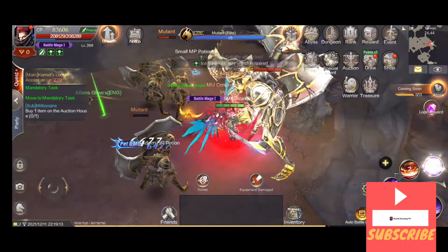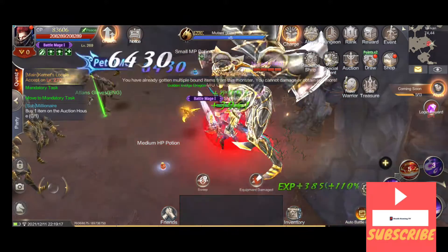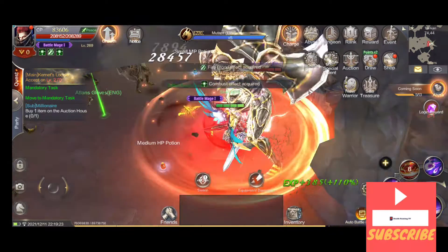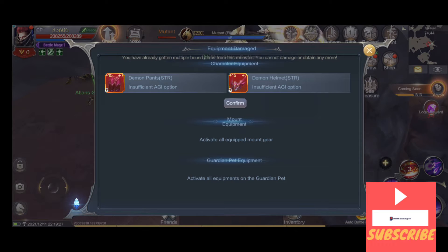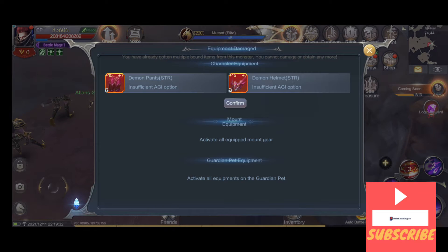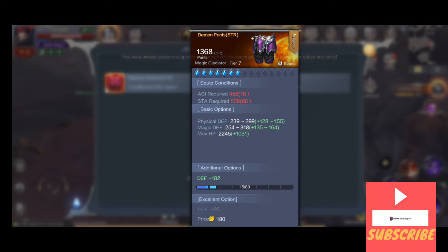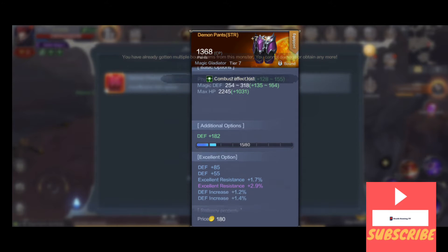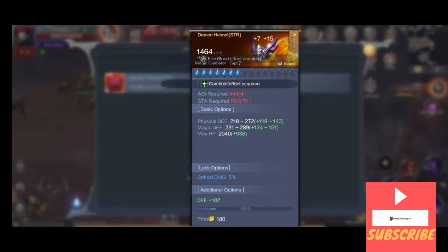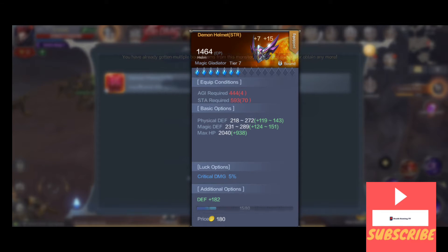83,000 is what I had yesterday. At the moment I should be around 90,000, but as you can see it says 'damaged equipment.' When you click on that there are two parts that are red — because I don't have the stats to use the agility and stamina. This is a tier seven combined piece with some pretty decent stats, and I managed to upgrade my lucky helmet with a critical damage option. It's also tier seven.